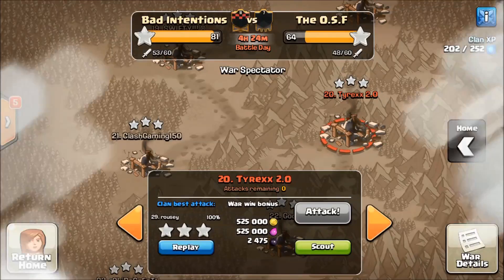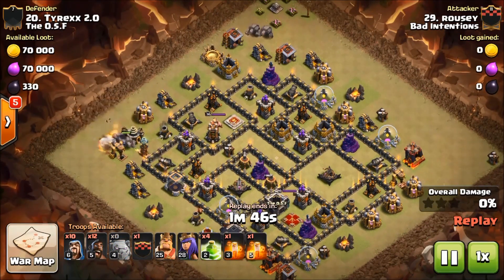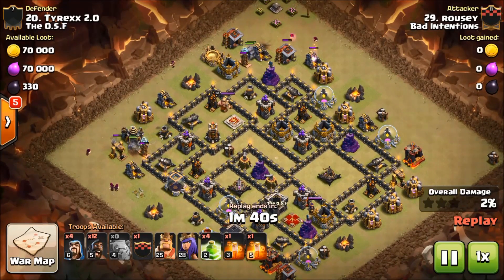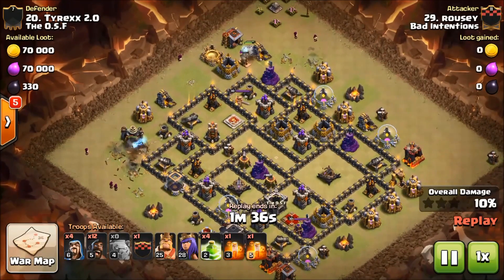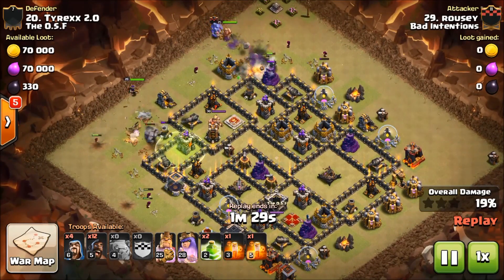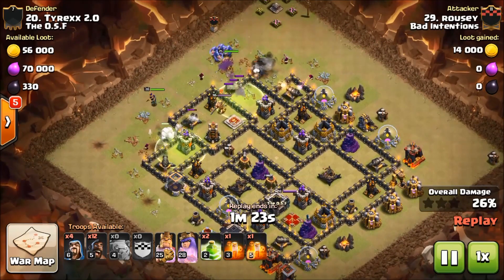Here's that beautiful attack by Rousey, and it starts just as I said — golems dropped on the sides to create a funnel. Here come the wizards, whose only job is to create the funnel. She starts dropping those heroes and bowlers. Just look at those beautiful jumps — that has set it up right there, everything funneling in.